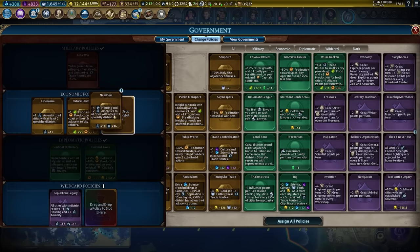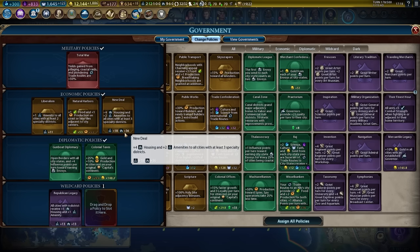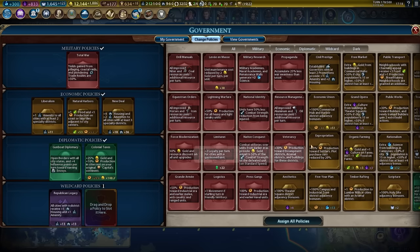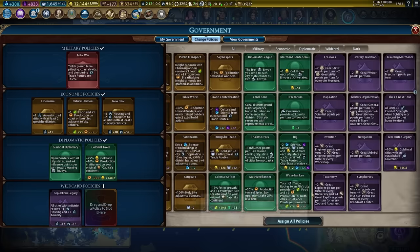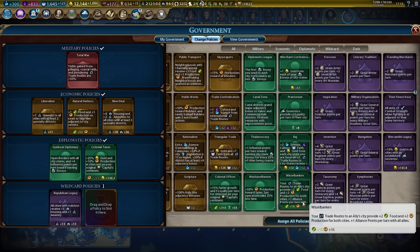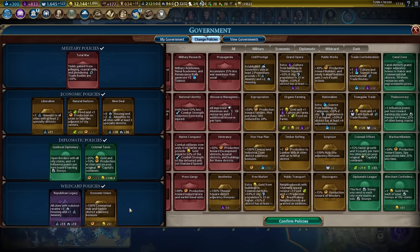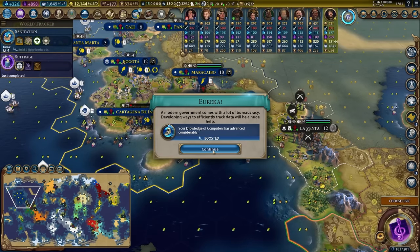We have democracy now — a great government type. We're going to go ahead and switch to democracy. New deal needs to go in — that is 36 housing and 18 amenities right there, which is absurd. We need to get all of our cities to three specialty districts. We're going to keep total war. There are a couple of things we could plug in — mercantile legacy, Wieselbanken for the insane allied trade routes, Triangle of Trade, Trade Confederation. The big thing is commercial hub and harbour district adjacency gives us a lot of production. Natural harbours will eventually not be worth having plugged in, but until then it's so good.